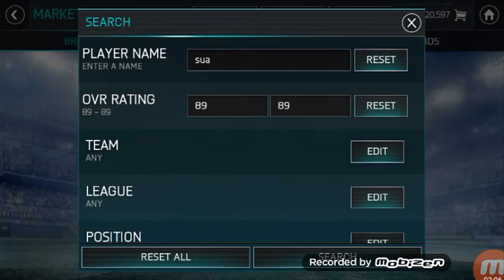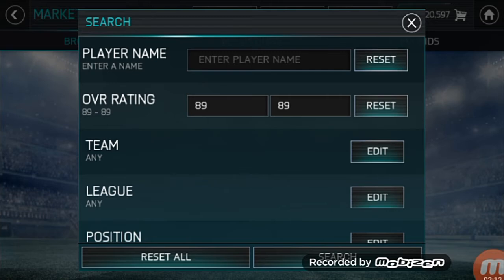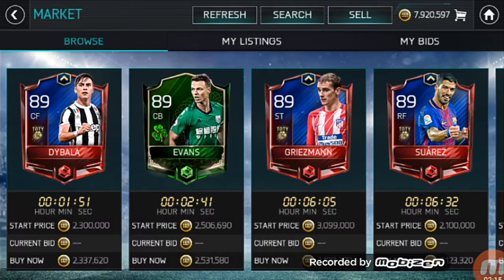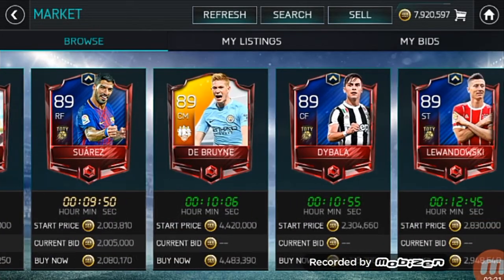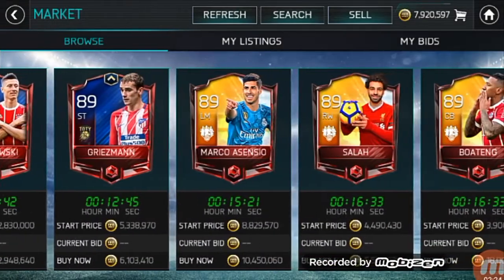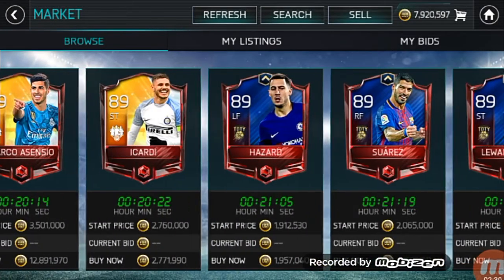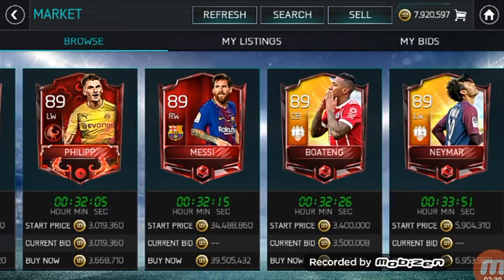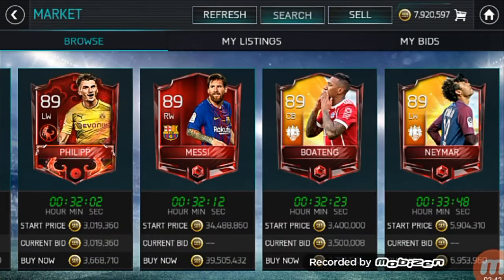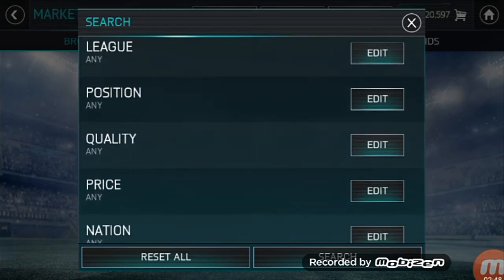If we check Suarez — there is Luis Suarez 89, he was so much extinct but now he's back. This Dybala card was very very extinct — he's back. There's the Mohamed Salah card — he is back. All these old players, Suarez and others who were extinct — this 89-year-old card is also back in the game. You can also check Leo Messi in this list. It's all just back now, no problem of any extinct players in the FIFA Mobile market.